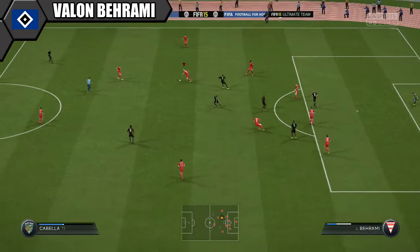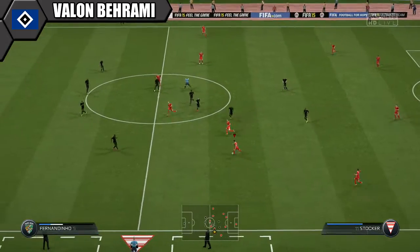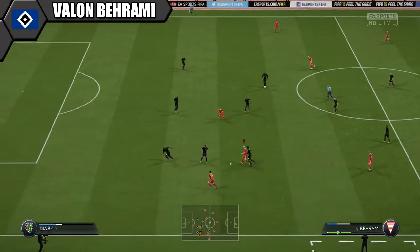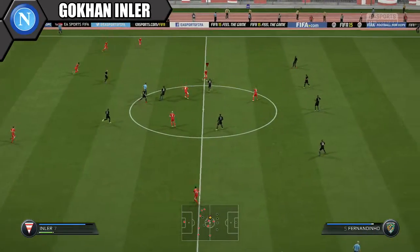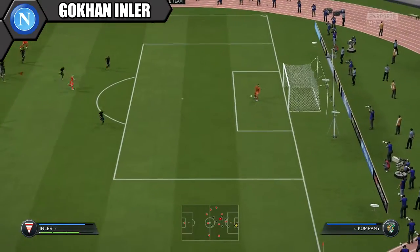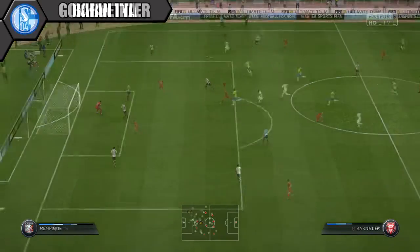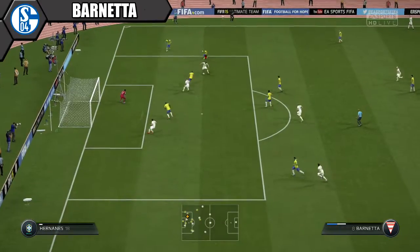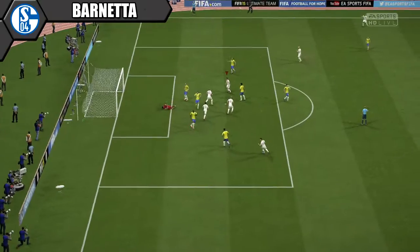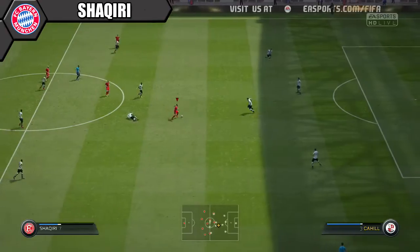In midfield we have Inler and Barami — two great no-nonsense players, good for CDMs. Barami is the more defensive of the two, with great work rates and defensive stats. Inler is the creator, with great passing and a great long shot for popping off from distance. The two wide men, Stocker and Barnetta, are both good dribblers with decent passing. They did a solid job on the wings without being truly spectacular — not standout players but they were there when needed.